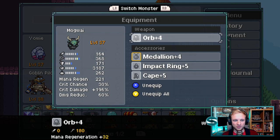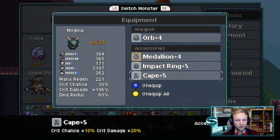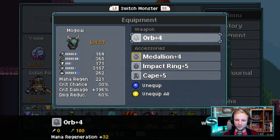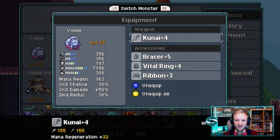We're building magic on Mogwai, so we've gone with the orb, which gives us 180 magic plus the mana regen — just enough mana regen to fire off the Ice Bolt every time. Then it's all about crit chance and crit damage. We've got a cape and impact ring, and we've picked up a medallion from a reward box, which gives a little bit of defense, more crit damage, and more mana regen. So we're doing 196% crit damage and 30% crit chance. As you can see, we haven't gone for mega accessories — plenty of weapons and accessories are still plus fours, not plus fives.